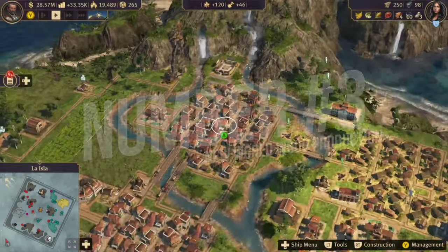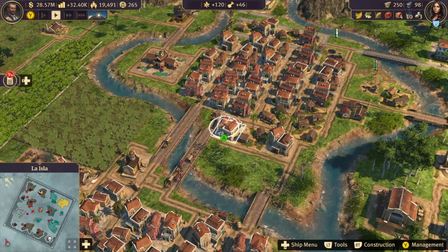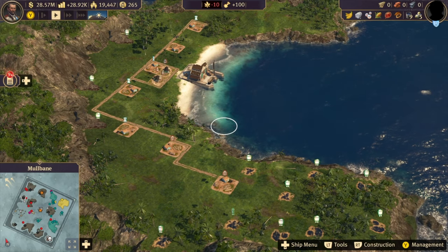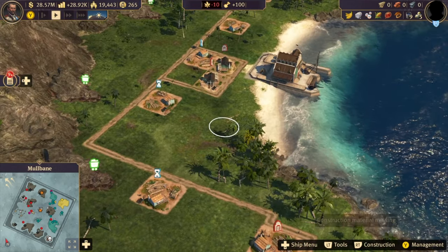Tip 3: The islands in the New World aren't all that big and have rivers all through them. So to optimize space, just make a wood production island close by — there are plenty of small islands to choose from.